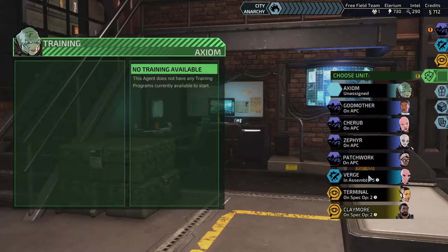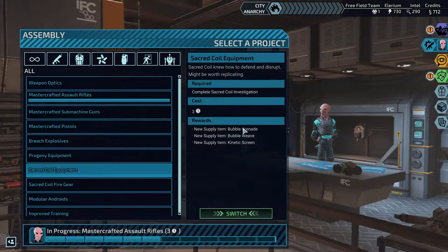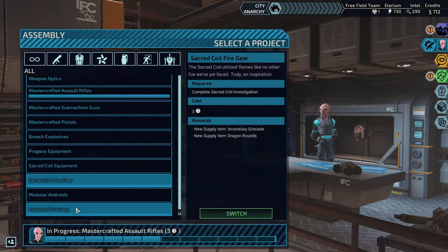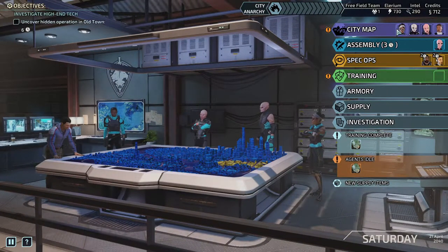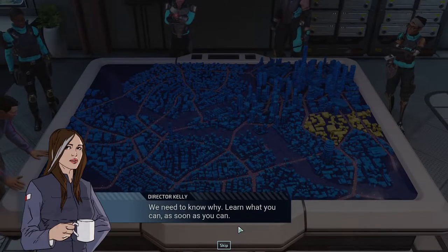Sacred Coil was about to open a portal under our very streets. 'Dire as that may be, let's not forget the lies they spread.' 'The promise of a cure — it's a powerful drive, but to endanger so many just to save yourself...' 'Indeed, such was the insidious nature of Sacred Coil.' At this point we don't have any more training to do — Patchwork got an upgrade that makes her training do more damage.